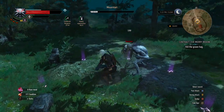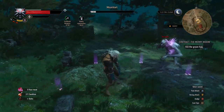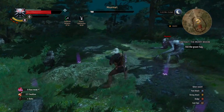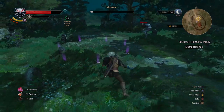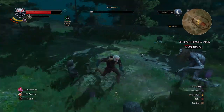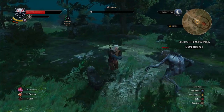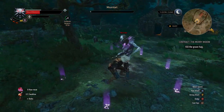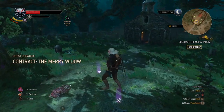I just kept trapping her using that Yrden sign. Keep wailing on her once she was in the magic circle — she doesn't move too fast, which helps a lot. She is really not the toughest enemy. She's a grave hag, and spamming that strategy brought her down real quick.